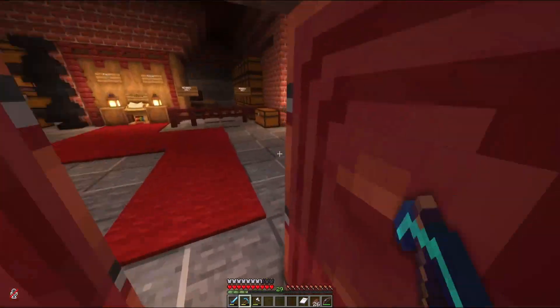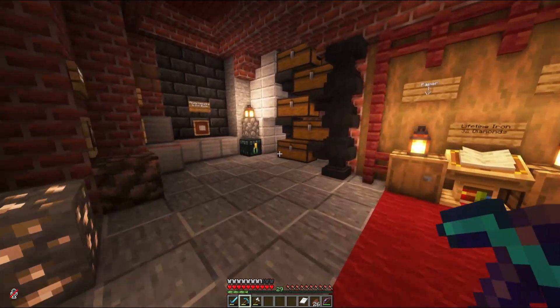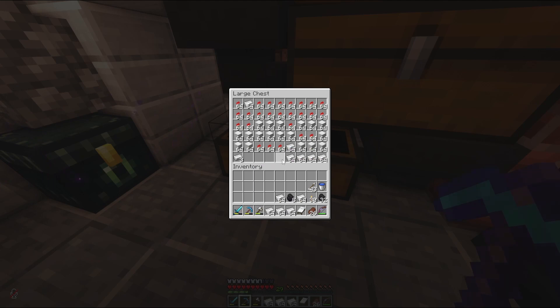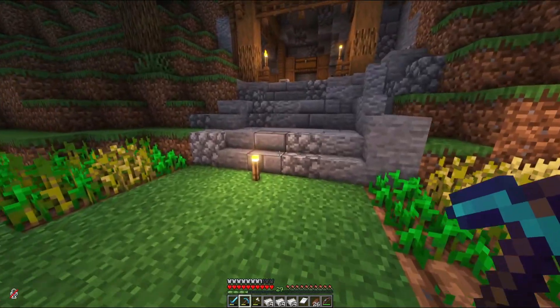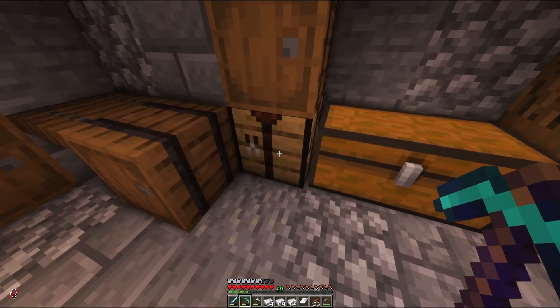Here we are — this is Puff's Iron Shop, with the farm underneath. Puff is actually giving away free iron now, so we don't have to do any mining. We can just come in here and gather up as much iron as we need. We still do need some cobblestone to make our furnaces, but I think we have plenty of that. So let's get to crafting these bad boys.